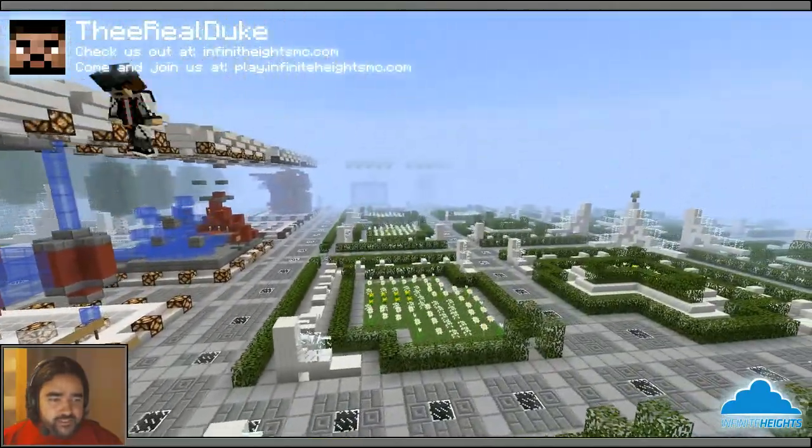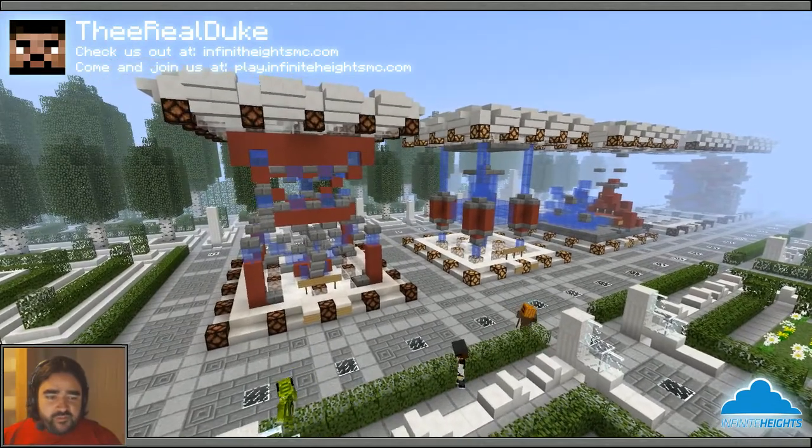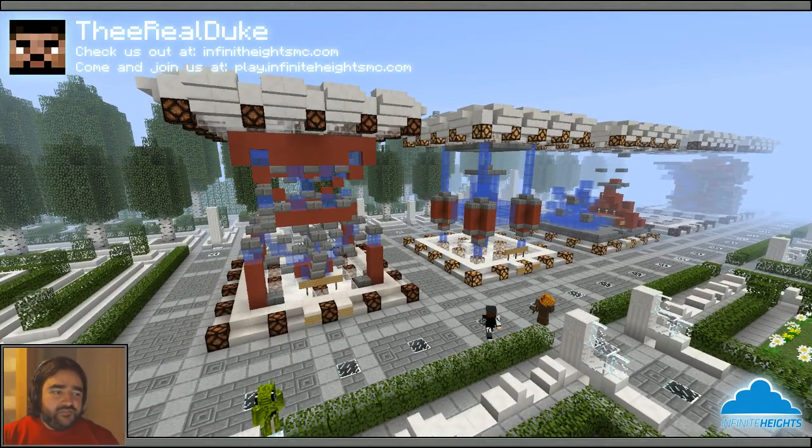So we are judging 3 Block Challenge number 4. If you don't know what the 3 Block Challenge is, I picked 3 different blocks that I think make an interesting combination. You can use those 3 blocks plus up to 3 signs and up to 5 torches to build whatever you think is the coolest thing. We're going to be looking for the most unexpected and cool, unique build — not necessarily something expertly done that we've maybe seen before, but something unique that we weren't expecting.